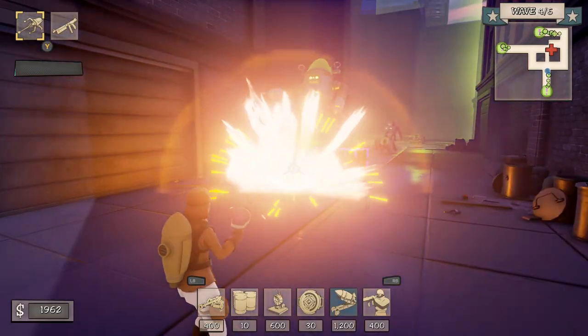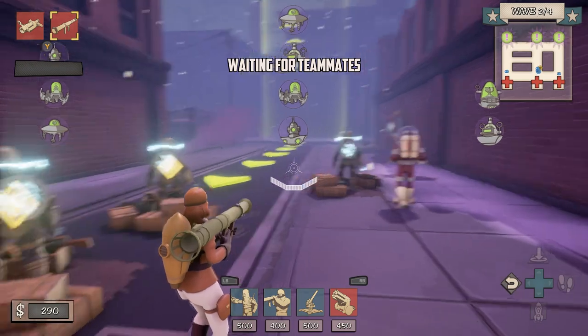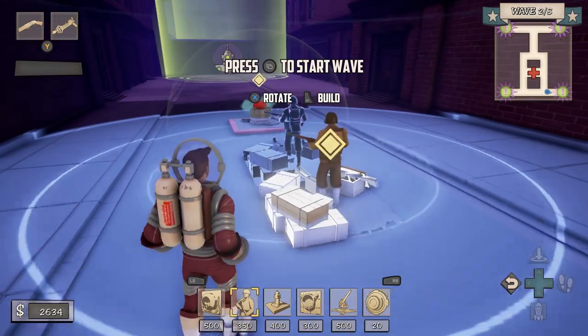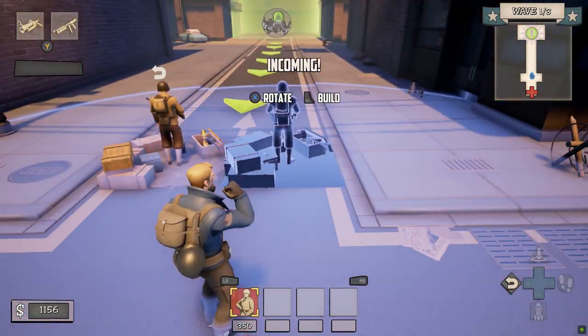Some structures are consumable, but they pack a wallop. Infantry are structures that provide a large amount of freedom as they can be moved on the fly. Nothing is permanent — at the end of every wave, you can sell and reconfigure your structures as you see fit.